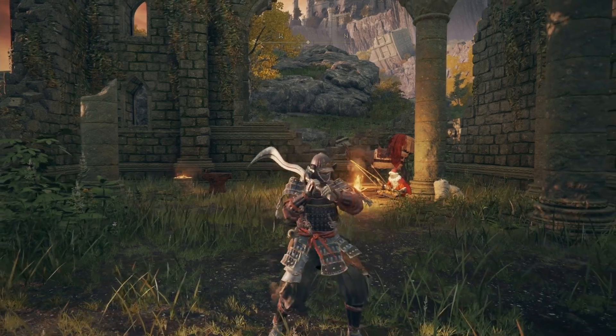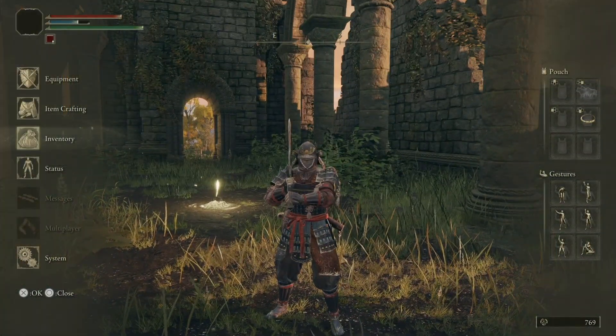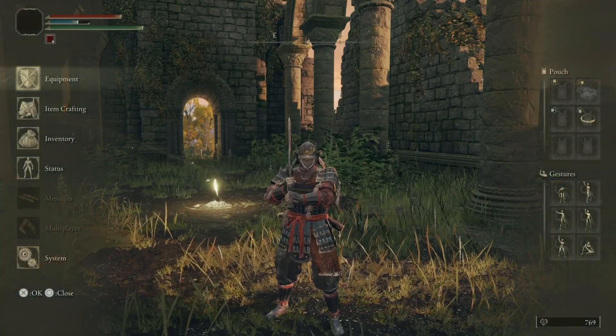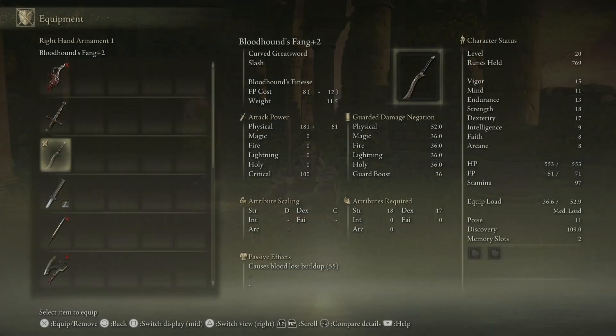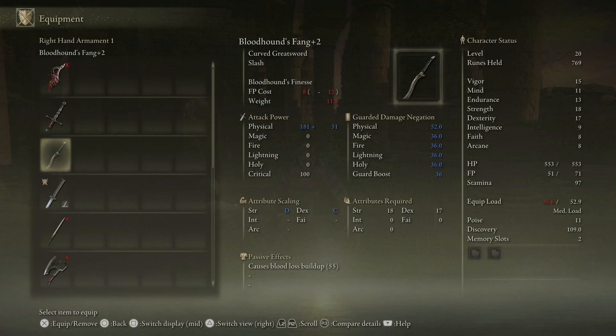In the last episode, I got the Bloodhound Fang. I mentioned it's going to be my primary weapon for most of the rest of the playthrough. I realized that I barely have the stats to use it, and those of you following this walkthrough may not have these stats yet. So for a bulk of this episode, I'm actually going to switch back to the Uji Katana, because I don't want to make you guys feel like you can't do the things I do in this video.